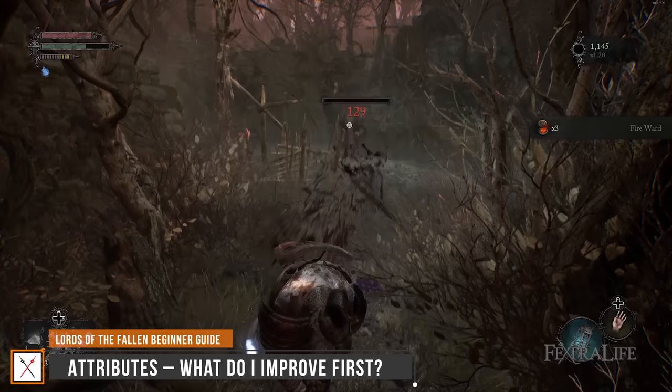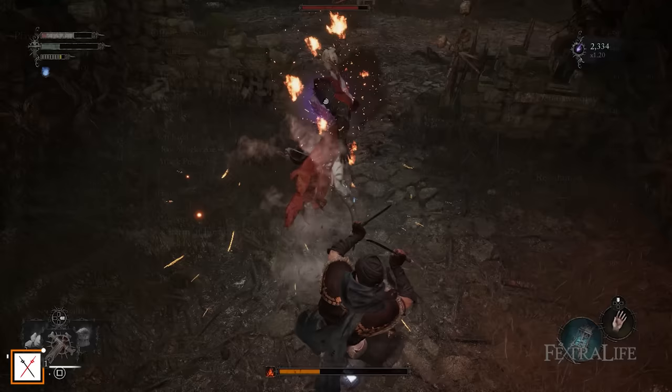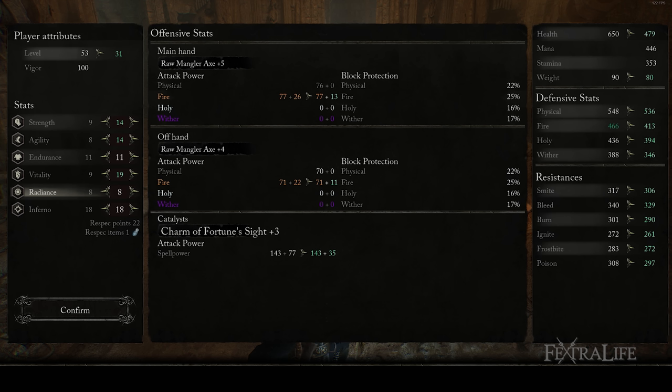Lords of the Fallen is a tough game, and one of the things you'll notice immediately upon playing is that enemies hit extremely hard, and it's easy to die in just a couple of hits. For this reason, I highly recommend you improve vitality early on until you have enough HP that you're not dying as quickly. The Sanguinarix, the game's healing item, heals you for a percentage of your max health, not a fixed amount. This makes increasing your max health much more worthwhile. Additionally, the damage you gain by pumping strength or agility early on is negligible due to the poor scaling of weapons, and I recommend only putting enough points into these to meet weapon or shield requirements, and then focusing on vitality for a bit.